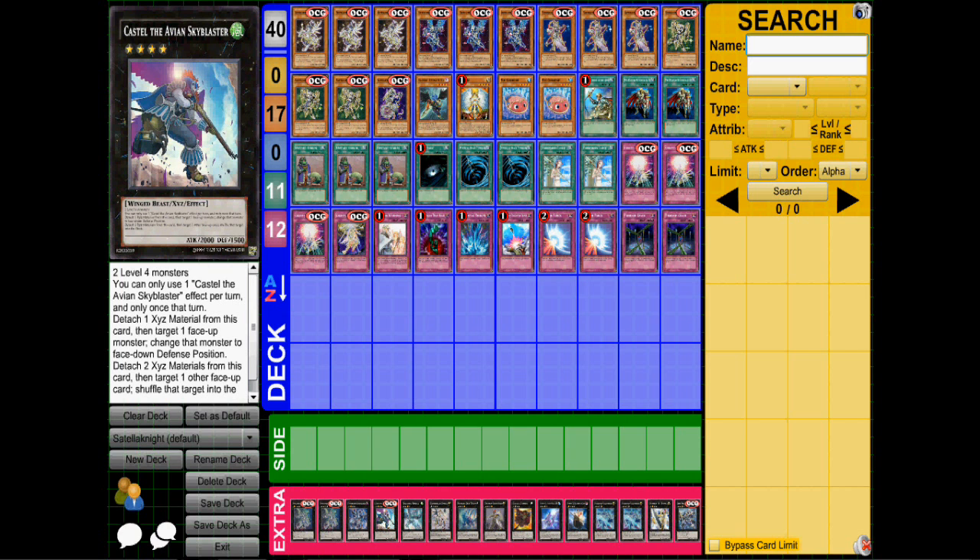We're also playing the new guy, Castel the Skyblaster Musketeer. This is, in my opinion, almost auto-staple — pretty much auto-staple in extra decks now. It requires 2 level 4 monsters. You can use one effect per turn: detach 1 material to target 1 face-up monster and change it to face-up defense position, or detach 2 materials to shuffle 1 other face-up card into the deck. Very, very handy card — a really good answer for things like Number 101. And I like the fact that it looks like a Gladiator Beast.